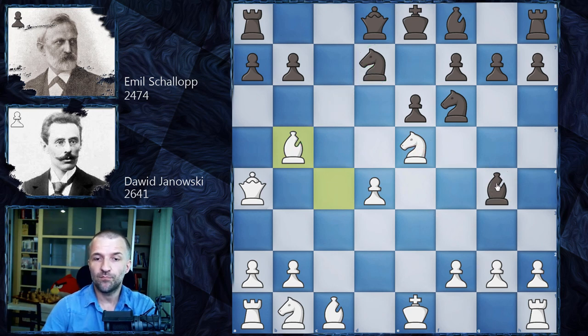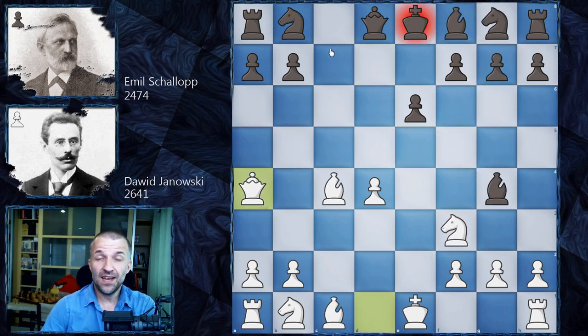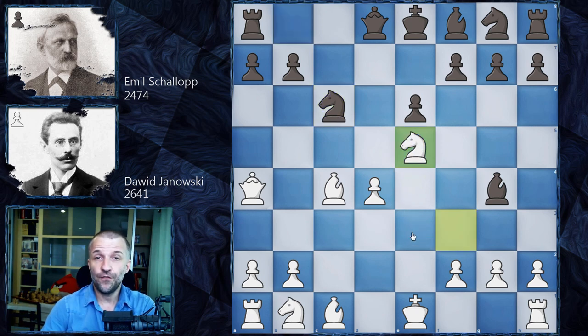After Bishop b5, if White takes on d7 the bishop is without protection, so the bishop has to move. After Bishop g5, the knight is pinned. Bishop e7, Bishop f6, g takes on f6 — and White actually wins the piece and the game. So Black has to be very careful. Knight c6 is the strongest move in this position, and now Knight e5.